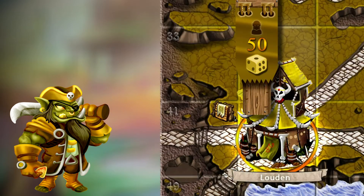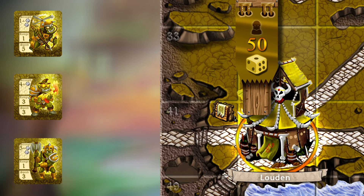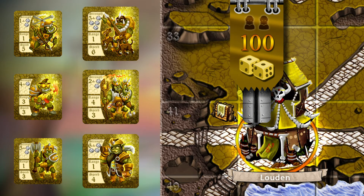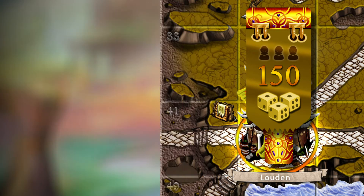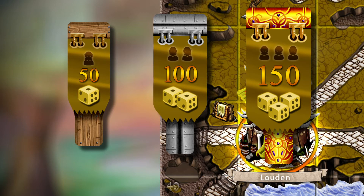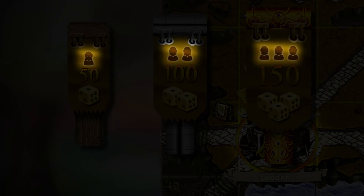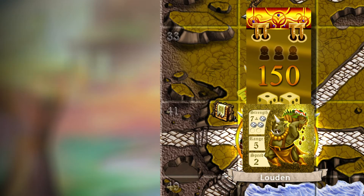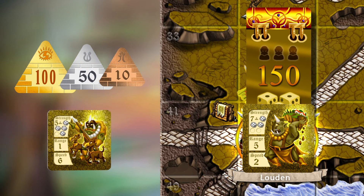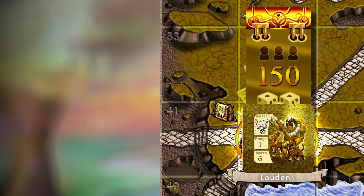Let's talk about training new units in their fortress. A banner can train up to its level — a wood banner can train wood units, an iron banner can train iron and wood units, and a gold banner can train all units. A banner can hold up to a set number of units, so when training you need enough space: a wood fortress holds up to one unit, silver up to two, and gold up to three. To train a unit, pay the cost and place it in the fortress. You are allowed to create any number of units as long as you can pay the cost and have enough room.